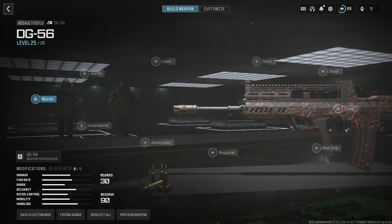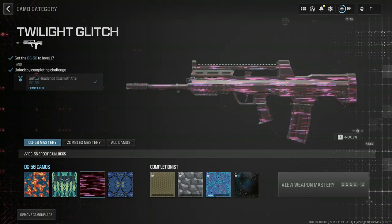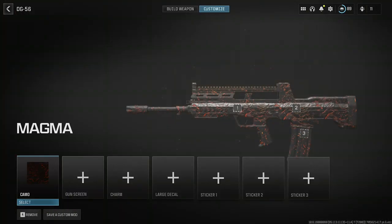What's up guys, in this video we're going to be getting the DG56 gold. I went through the pain and suffering, got this gun leveled up and all four cameras done last night. For the gilded camera to be unlocked, we have to get three operator kills within one mag ten times.